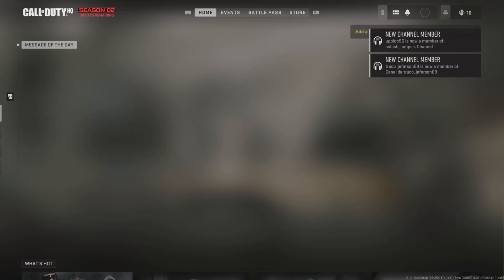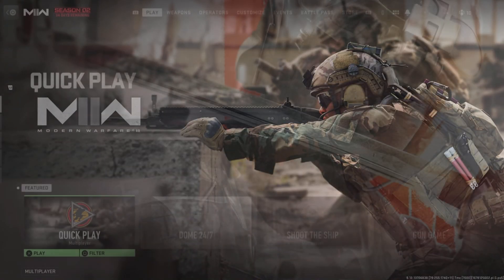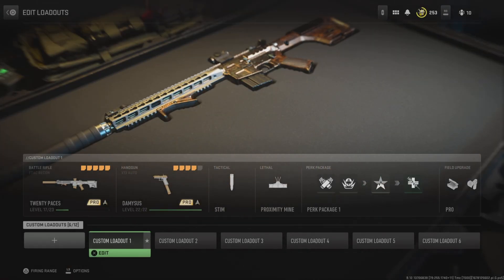Hey, how's it going guys, welcome back to another Call of Duty Modern Warfare 2 video. Today I'll be showing you an insane glitch where you can unlock whatever gun you want with whatever attachments you want. First of all, from the home screen you want to launch the Modern Warfare 2 game itself.